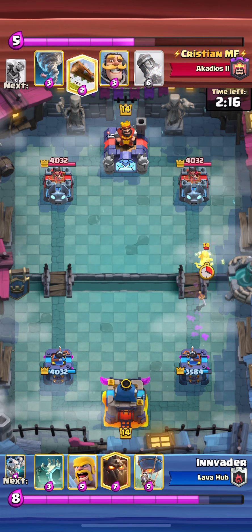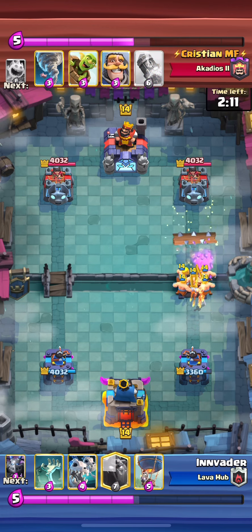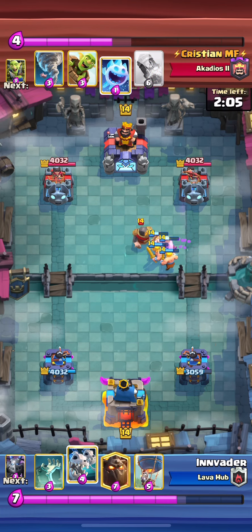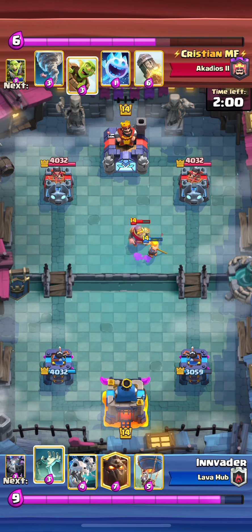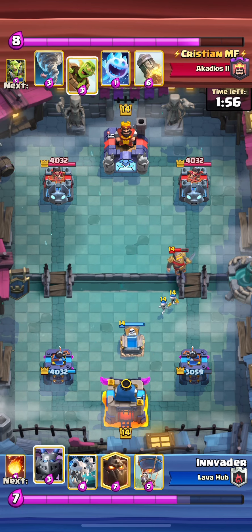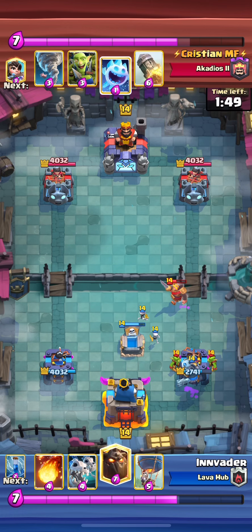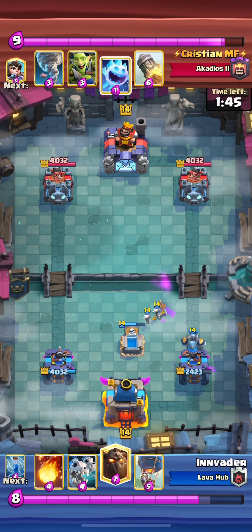Just simple plays like zapping goblin gang. We're having to spend the barbarians here on this princess, but it works out because he's got to spend a ton of elixir on these barbarians. He's going to spend five elixir on five elixir, which is basically five elixir on eight elixir — so we came out of that trade plus three. Tombstone here just to place it down, because if I had any intentions of going lava, the tombstone being down would allow me to go lava without being pressured too hard by a goblin gang or a night witch or something.